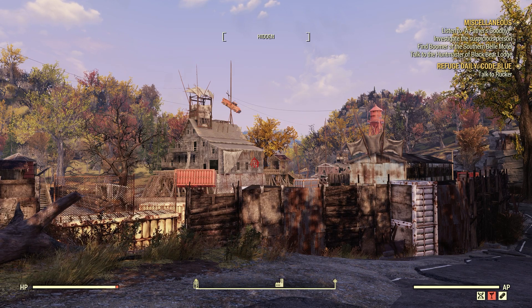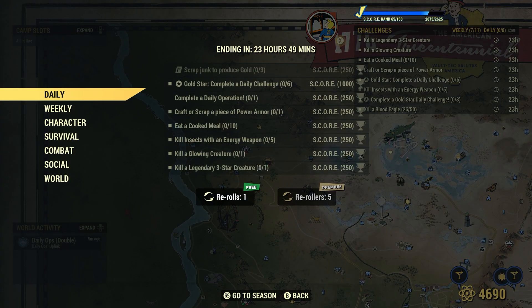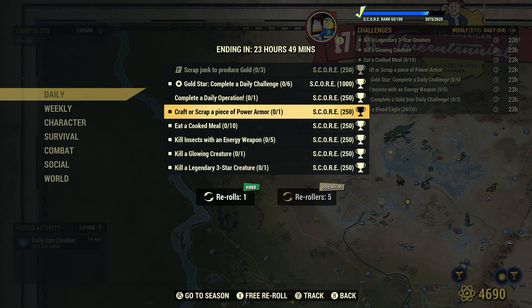Welcome to Fallout 76. This is Jim. What's our daily? Craft or scrap a piece of power armor — one for 250 score. Now crafting power armor costs a lot of resources, but it's better to find a piece of power armor and scrap it for this particular daily.